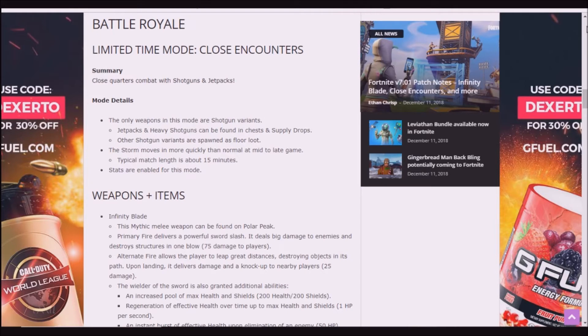Mode details: the only weapons in this mode are shotgun variants. Jetpacks and heavy shotguns can be found in chests and supply drops. Other shotgun variants are spawned as floor loot. The storm moves quickly in normal then mid to late game. A typical match length is about 15 minutes and stats are enabled for this mode.